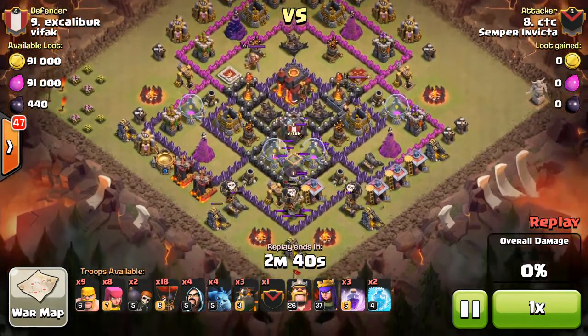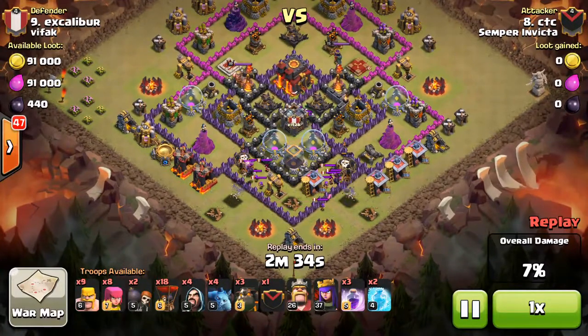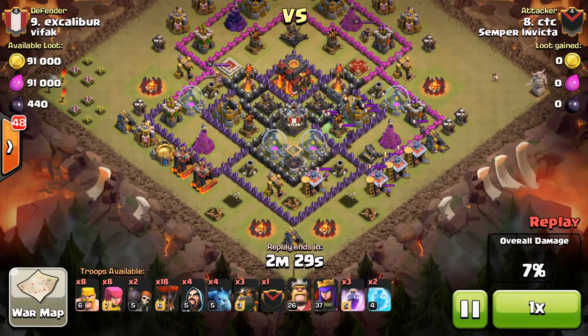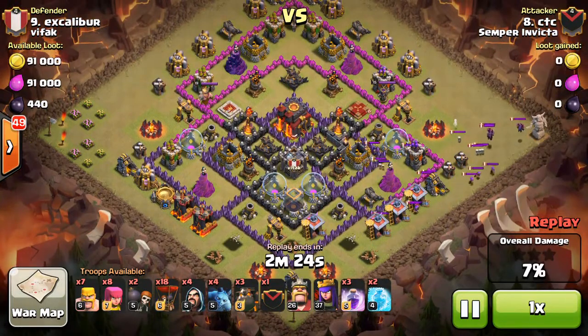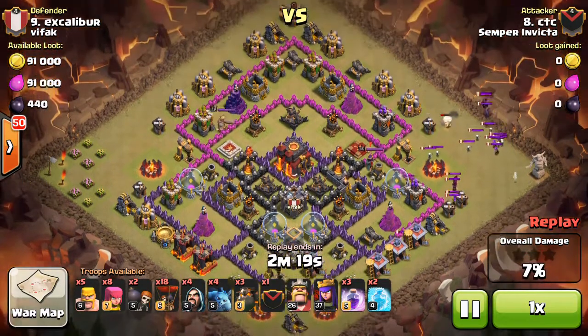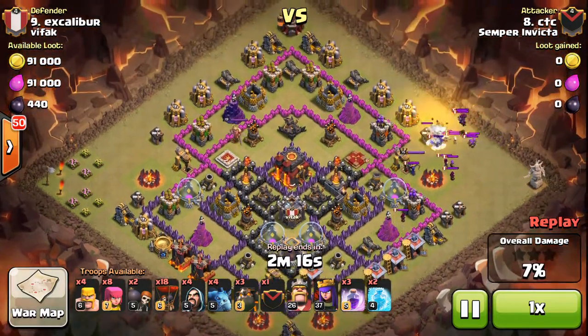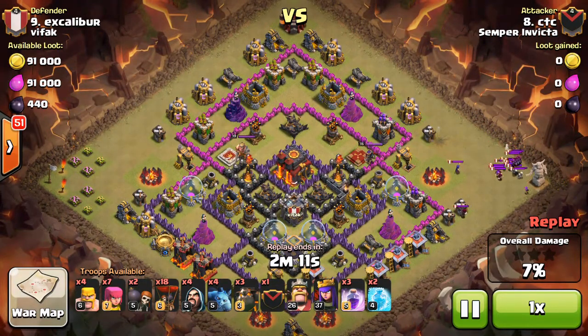He begins by dropping in a few Loons on his bottom defenses — the cannons and the Archer Tower. He also gets the CC pulled, so a really good trade: only loses a few Loons and gets all that stuff down, and gets the CC pull. He pulls them over to the right side of the base. Even at Town Hall 9, this guy always liked to do his Loon drops to take out the CC, and he's going to do the same thing here at Town Hall 10. Barbarians and Archers come out, trying to bunch up the CC as much as possible — the Witch is really slow, and it takes a little while just to get everything bunched up into one nice package.